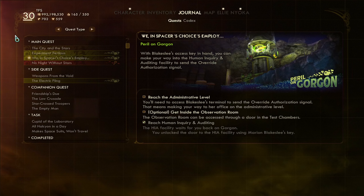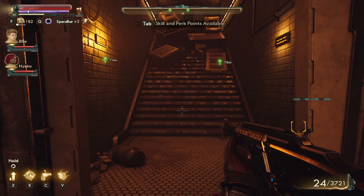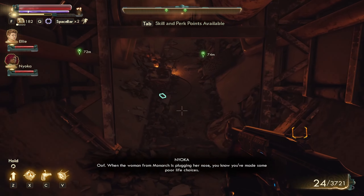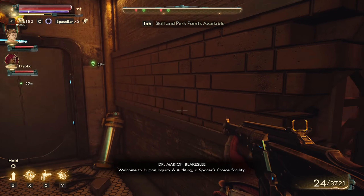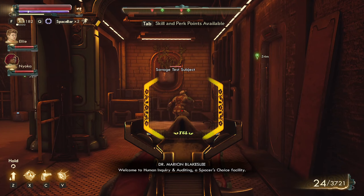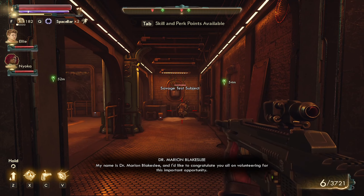Get inside the observation room. The woman from Monarch is plugging her nose — you know you've made some poor life choices. The woman from Monarch is Dr. Marion Blake.